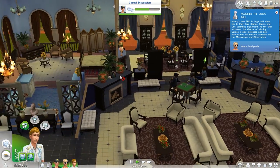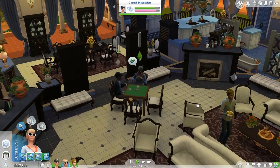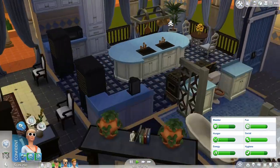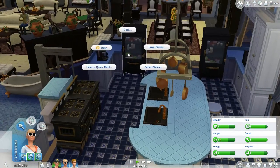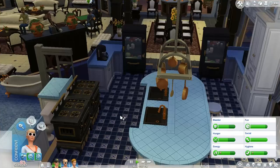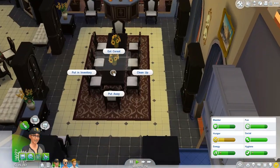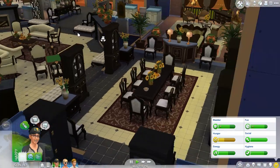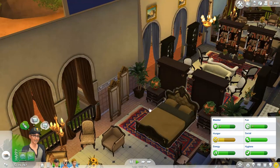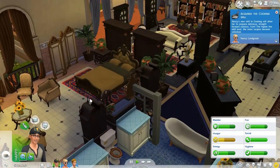She needs some hunger satisfied, so we're going to end the card game. Nancy is going to cook some scrambled eggs, just a single serving for herself. He actually just took out some cereal, so I'm going to have him eat that. I do want to try to have them woohoo — if I choose Jeffrey, let's try for baby. Where is he? He's going to finish eating first.